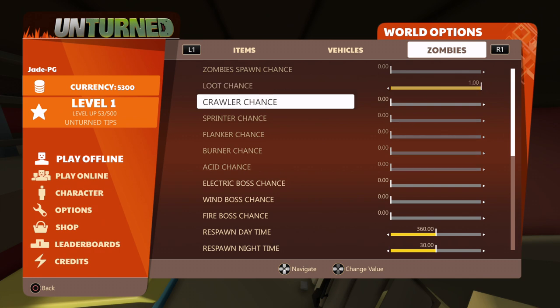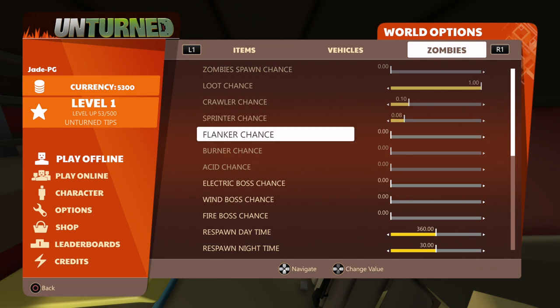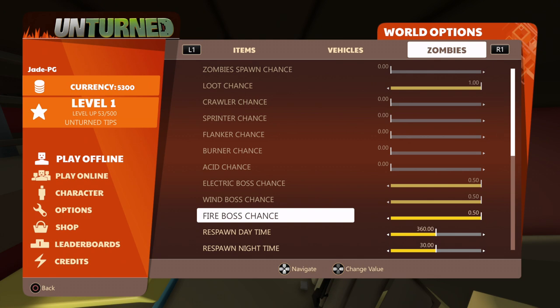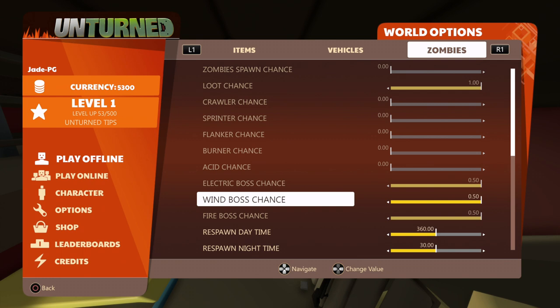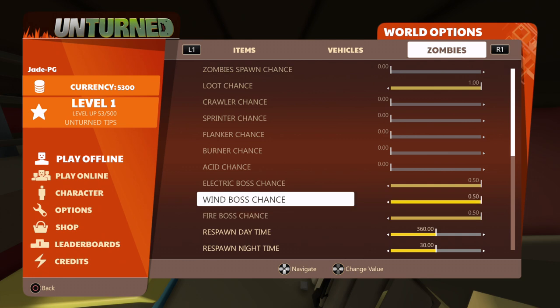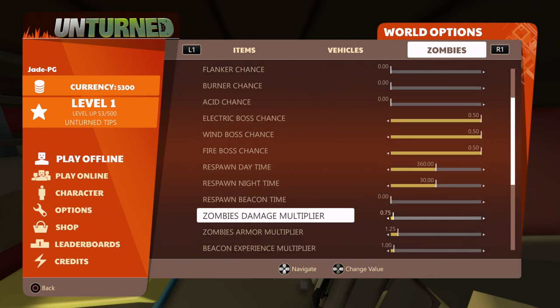If you want a great loot chance, put that all the way to the right. If you want certain zombie types to spawn, increase those exponentially. If you want to experience bosses a bit more frequently, put that all the way to five — this is the percentage chance of bosses or creatures spawning. You won't jump on the server and find a bunch of electric or fire bosses everywhere, but you've now got double the percentage chance for them to spawn.